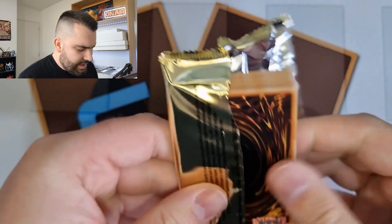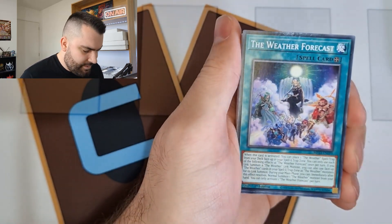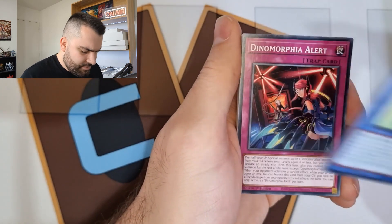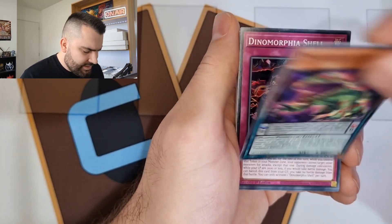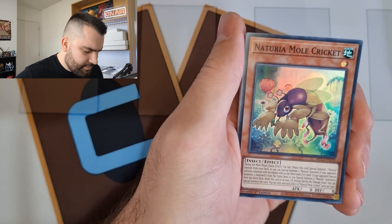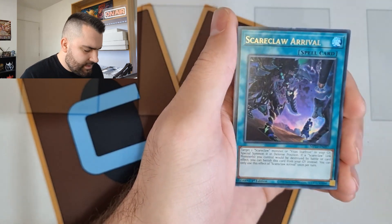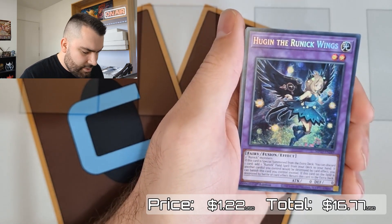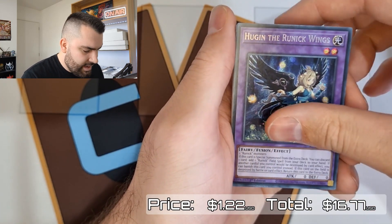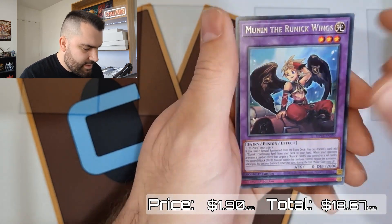I'll take even any best deals honestly, like any of the secret rare reprints with good value. I think Druis Worm is unironically really expensive from this set now as a secret rare rarity upgrade. Naturia Mole Cricket, Forced Lapse, Scareclaw Arrival, Hugan, Runic Wings — that's actually okay, worth a couple of bucks — and Therion King Regulus, which is also kind of decent.